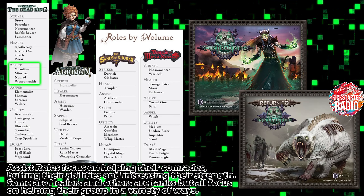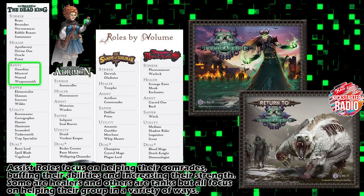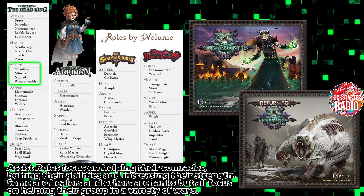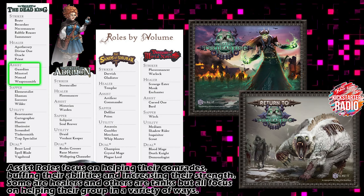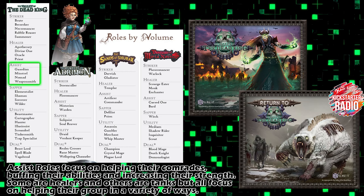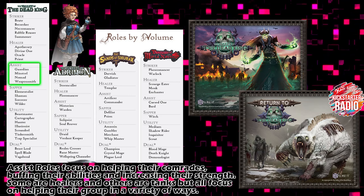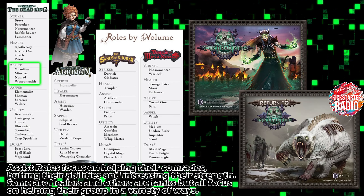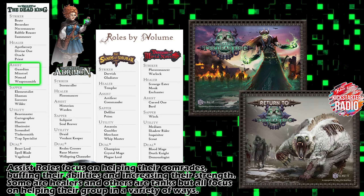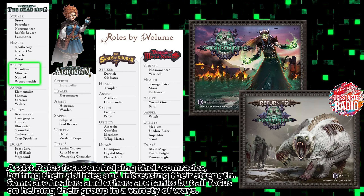Today we're looking at Assists. Assists are all about helping the party out — buffing their abilities, increasing the strength of their attacks. Some assists are healers, others are tanks, but they all focus on helping their group in a variety of ways. We've got the Guardian — oh, my favourite class — he's the tank I would choose. The Minstrel — what's a healer doing in here? He's like a bard. The Nomad, probably the one I wouldn't have in my party. And the Weaponsmith — that's an interesting name, we'll find out all about him today.